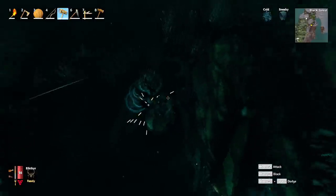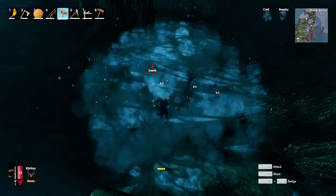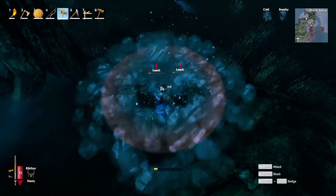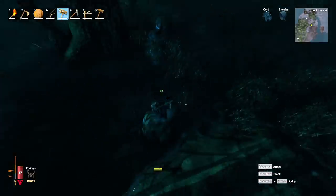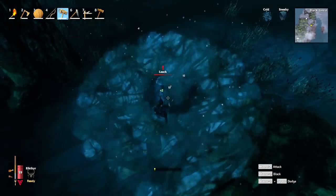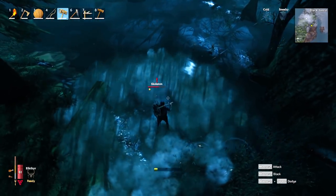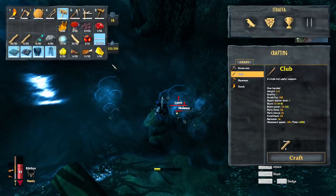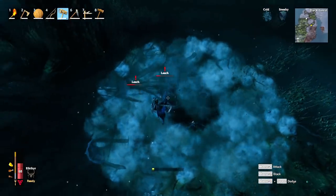Holy crap, look at all the leeches — okay hold on, we got to get rid of these guys first. Leeches, come get some! We have serious stamina issues because it's nighttime and we're cold without our buff. There we go — is that all of them? More are coming — it's a leech fiesta. And now skeletons! It looks like instead of building, we're going to be farming all the local wildlife because they are just everywhere.